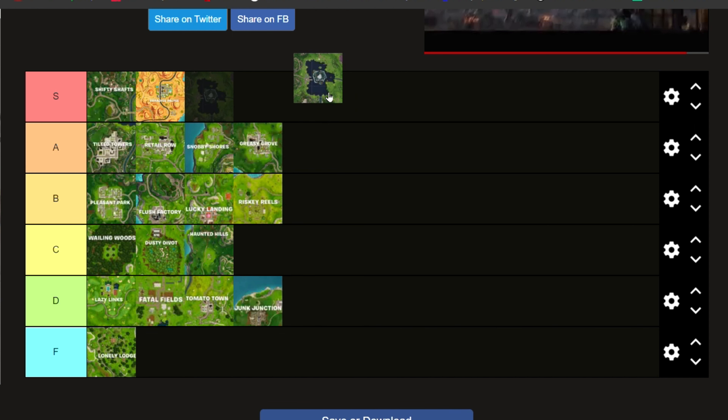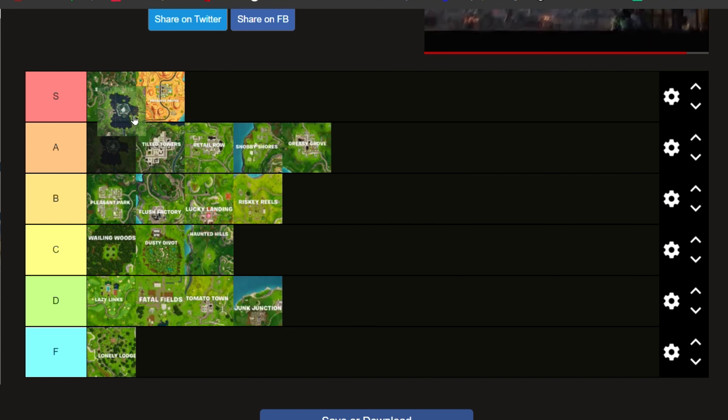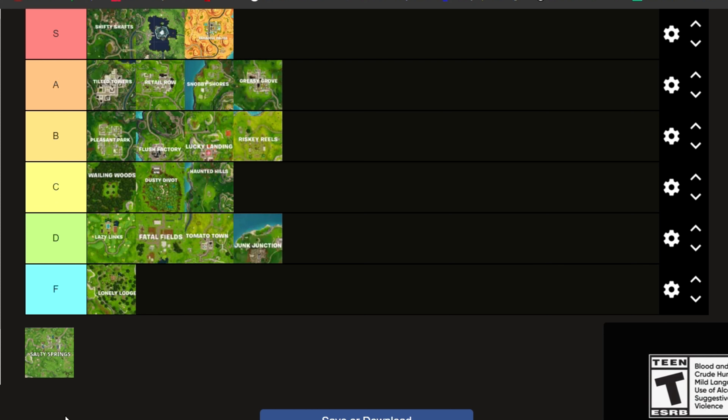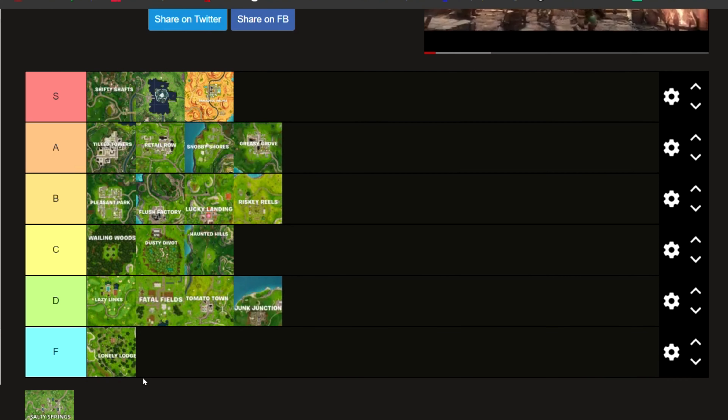And now, Loot Lake. We're going to be putting Loot Lake into S tier. Wait — I just realized something. They entirely forgot Salty Springs! If you look, there's no Salty here. Give me a second — I'm going to add it real quick. Okay, we're back now. It took me like 15 minutes trying to figure this out, but we finally added Salty Springs.